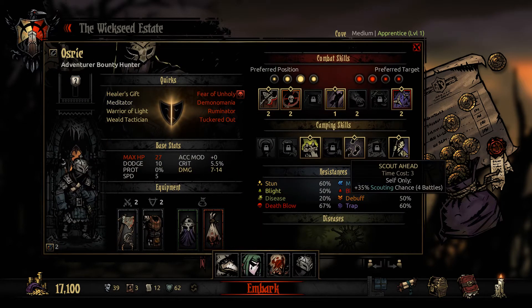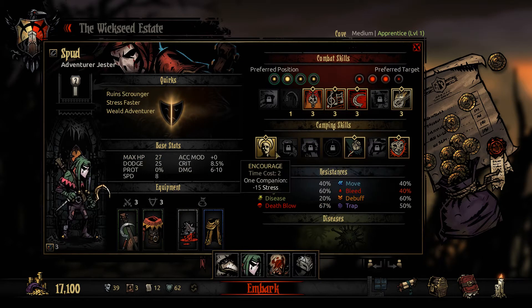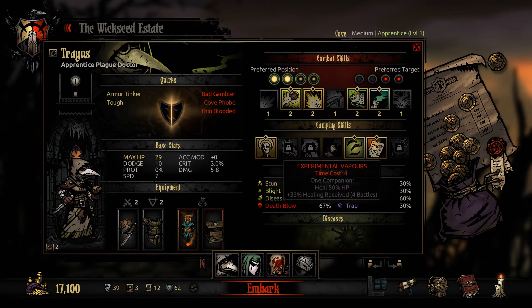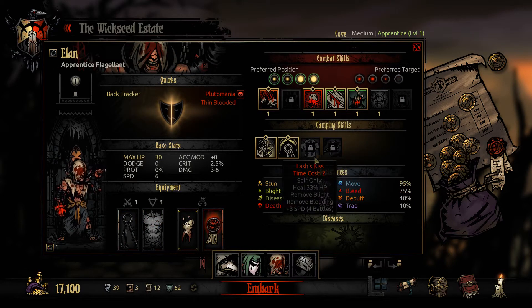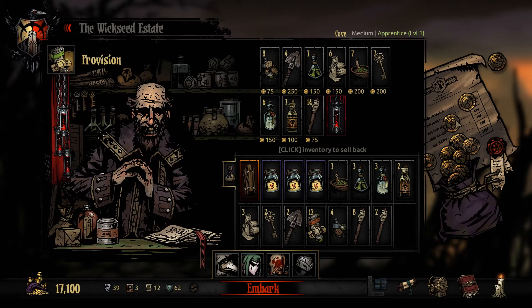Alright, let's try it. Wait a minute — I don't even think anybody in our party has ambush prevention. Oh dear. You don't, Osric you don't. Well, maybe we won't need to camp, we can just take a chance. Let's just go.